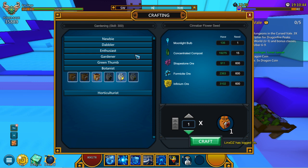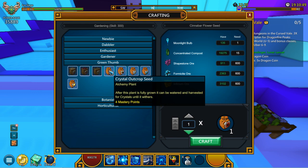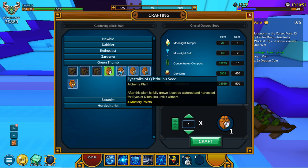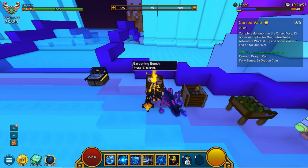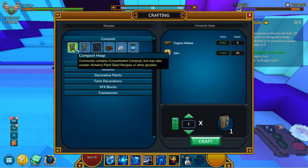Once you've got all of that done you'll be able to get a couple of these recipes. As you can see we've got the crystal outcrop seed — the mastery points will be from actually obtaining these recipes. How can you actually get these recipes? As we head on over into the harvesting station right here, you will be able to see that we will get the so-called alchemy plant seed recipes.